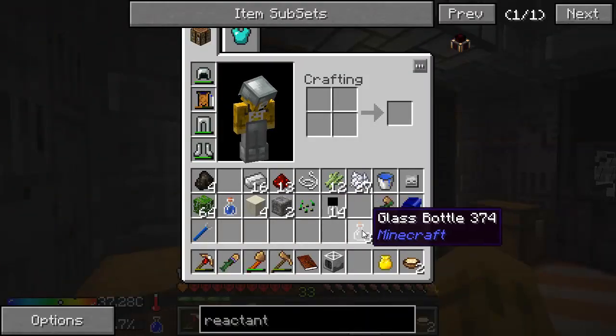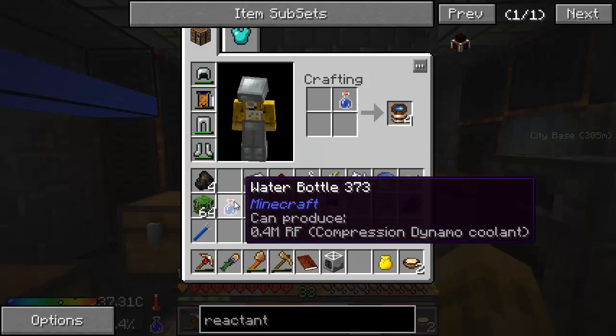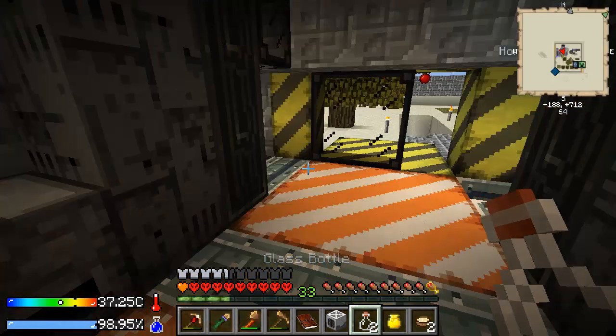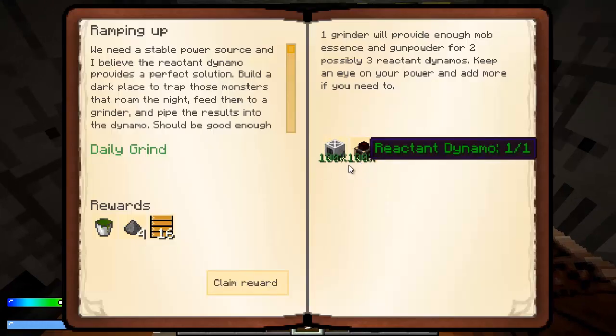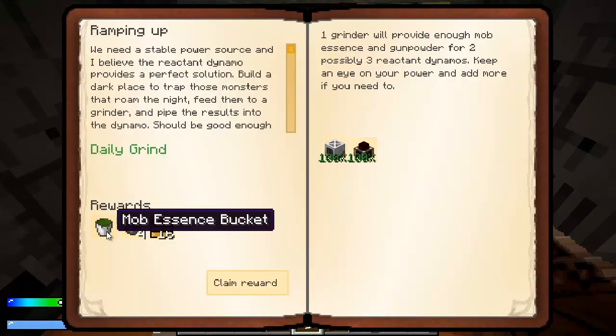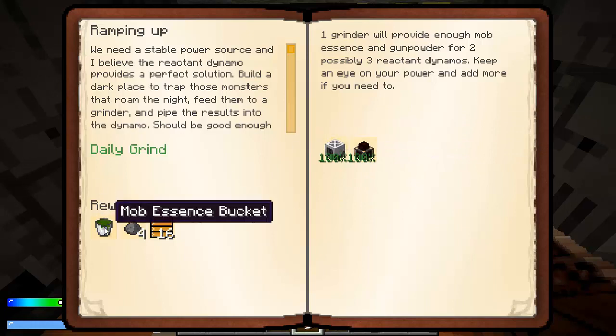I need some more water — I'm going to run out of that water over here. I better move full time to the new base pretty soon. Let's look at the quest book and see if that finished it off. It did. We were going to get some capper belts, gunpowder, a mob essence bucket. That's pretty nice. That gets us our dynamo kind of started and then we can power the grinder and then kind of infinitely work off that.